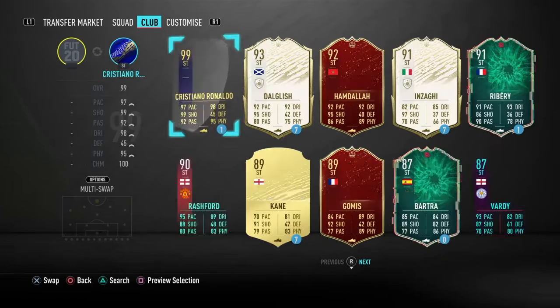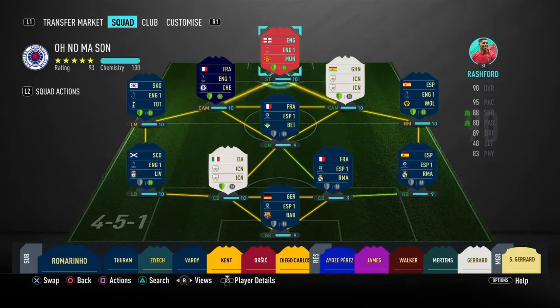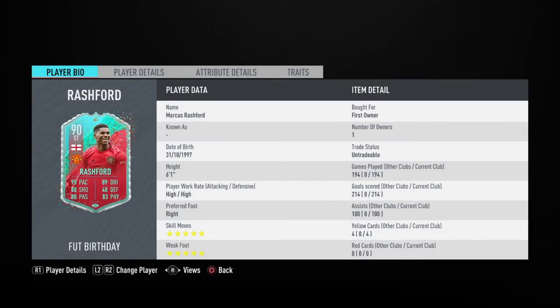And up front we have got birthday Rashford — that 5-star weak foot, 5-star skill is so good. 214 goals in 194 games, 100 assists as well. So good.